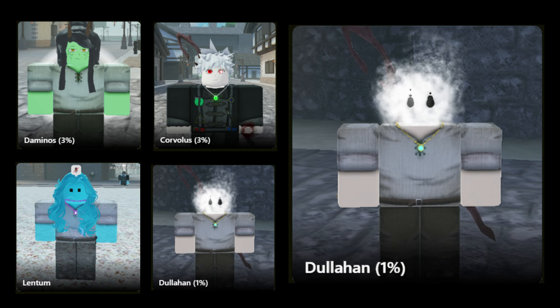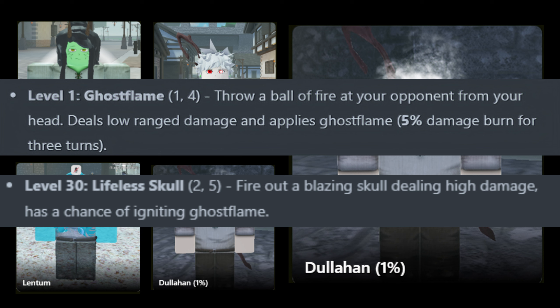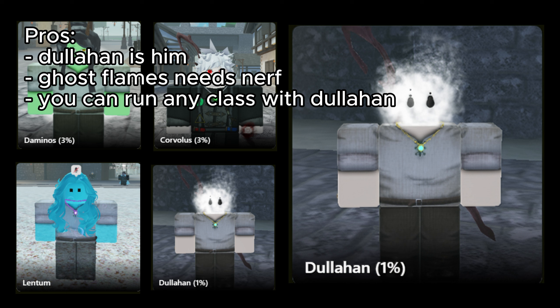Lastly, we have Dullahan. With Ghost Flame and Life of Skull, proccing that Ghost Flame onto the enemy can do a lot of damage and makes it where you can run Dullahan with any build you want. So with paladin, yes, you can run Dullahan.